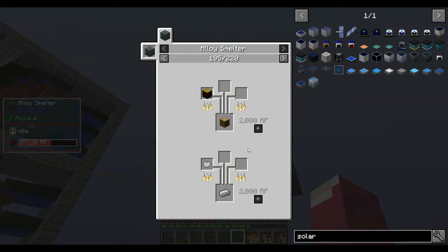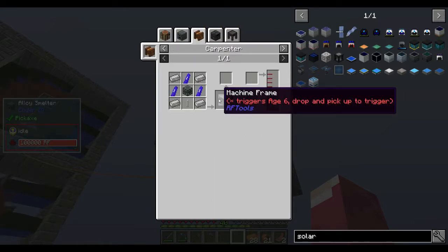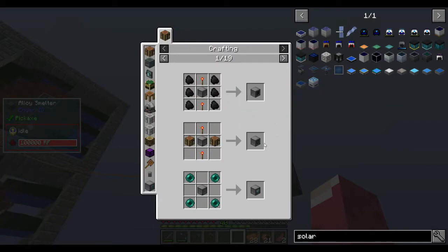We need that rubber anyway. We can do a bunch of alloys - mostly I want to find the alloy recipes, not the smelting stuff. The electrical steel is one we kind of needed for making the frame, which will be good use for the early game.